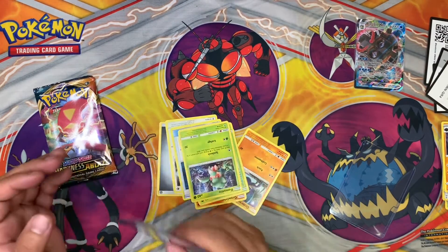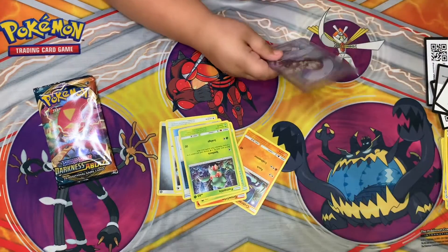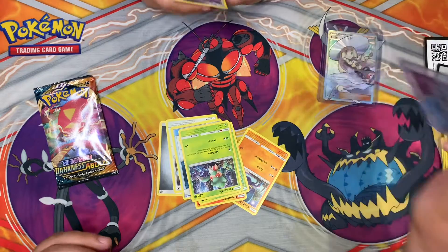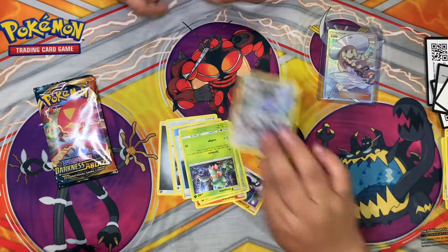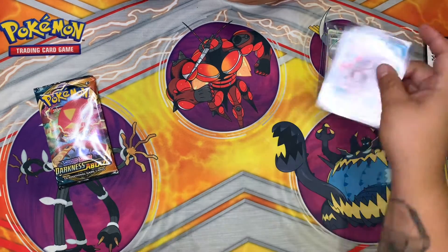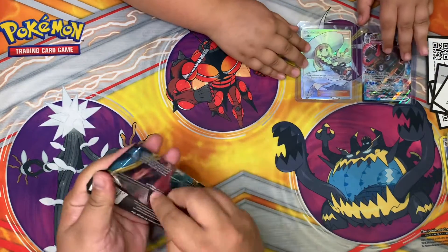I got the good one! We're gonna put Lily over here — cool. We're also keeping this last choice over here. You can go ahead and pick whichever ones you want after. That was a good one! So the Darkness Ablaze pack — let's go do this one.